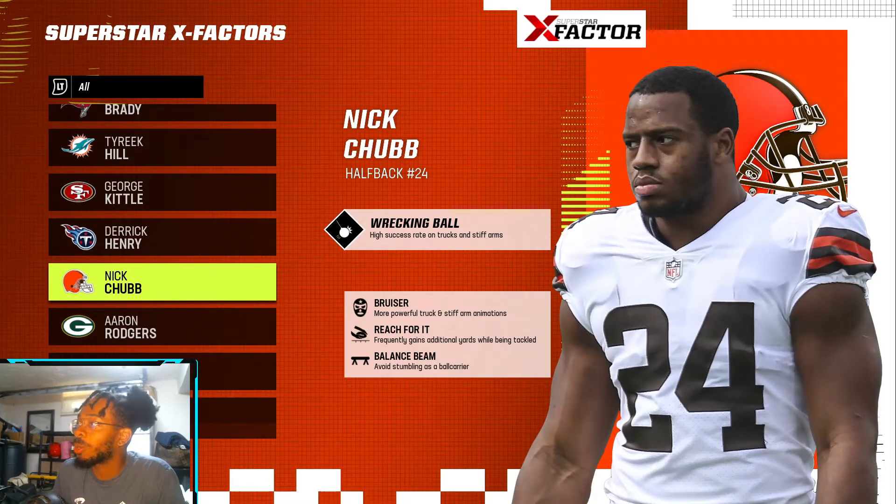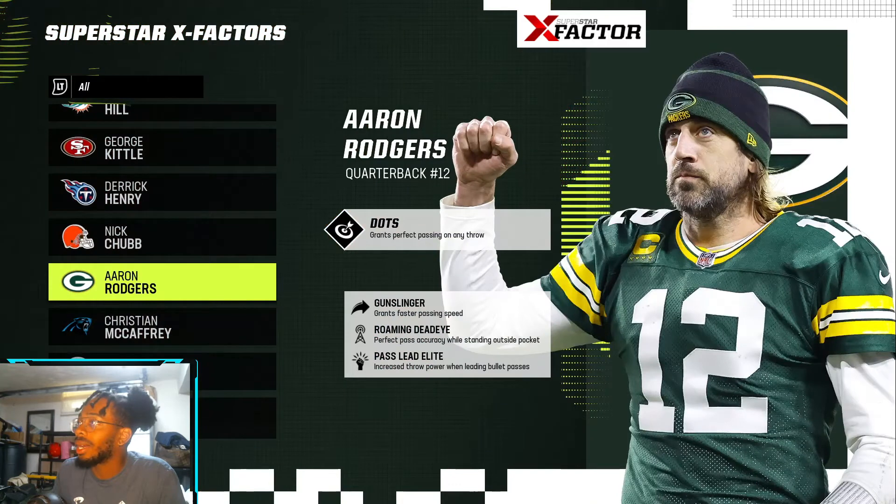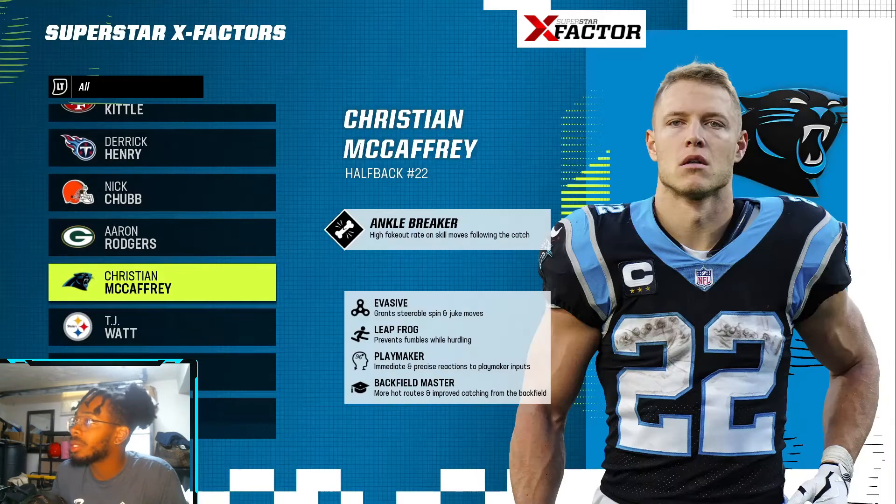Nick Chubb has Wrecking Ball, Bruiser, Reach Forward, and Balance Beam. Aaron Rodgers has Dots — I've never seen that X-Factor before, I guess that's one of the new ones. Dots grants perfect passing on any throw, which makes sense. He also has Gunslinger, Roaming Dead Eye, and Pass Lead Elite.